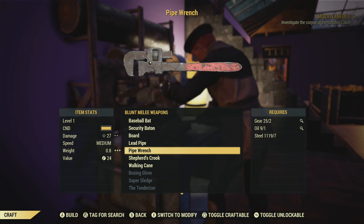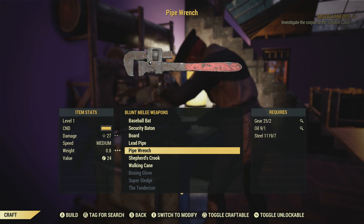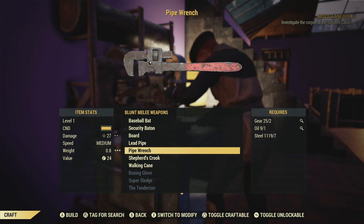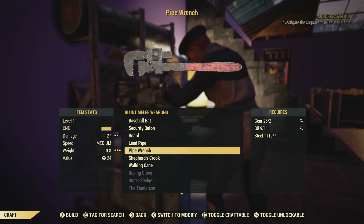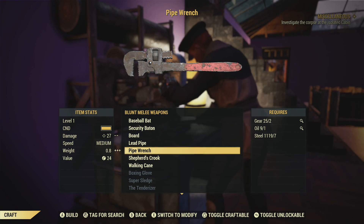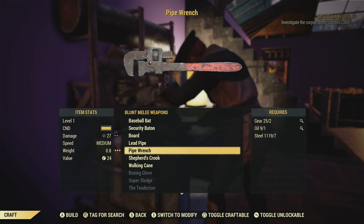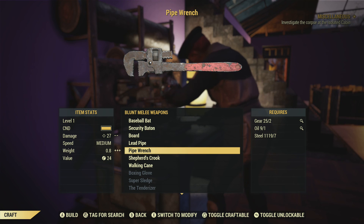It doesn't look like you need anything special in terms of perks or makeshift warrior or anything like that. You just need two gear, one oil, and seven steel. So that's not too bad - we can just make a bunch of wrenches if somebody needs to. I hope you found it useful. If you did, hit the like button and consider subscribing to the channel. Thanks for watching.